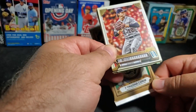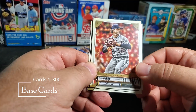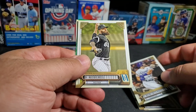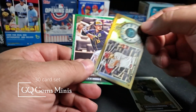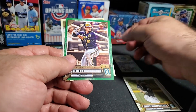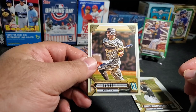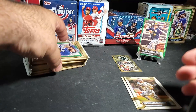Let's open some Gypsy Queen and see if we can pull anything better. We got Casey Mize, Carlos Correa, Andrew Benintendi. There's the GQ Gems insert — Rhys Hoskins. Do you like these cards? And Keston Hiura in the green parallel — one green in each pack.